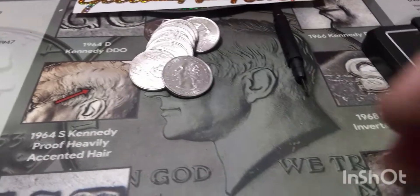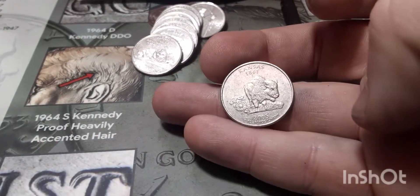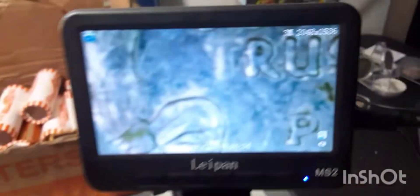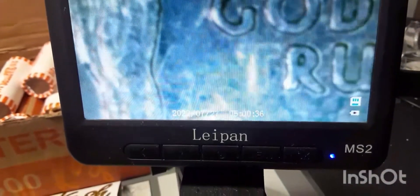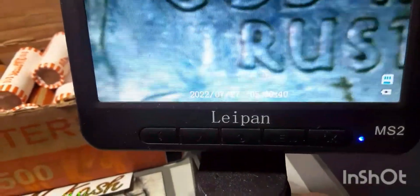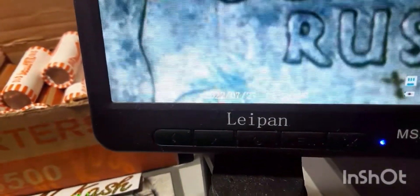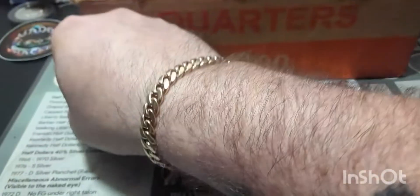Roll number two is going to give us a pretty cool find. It is the Kansas State Philadelphia. But when we flip it over to 'In God We Trust,' it is not — it's going to be 'In God We Rust.' So we got an 'In God We Rust' coin. This is our first find.